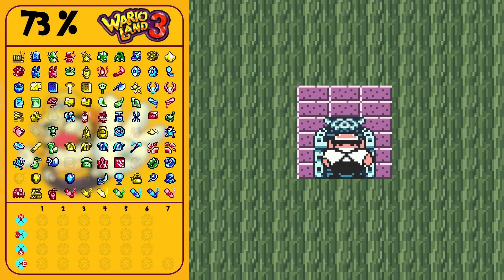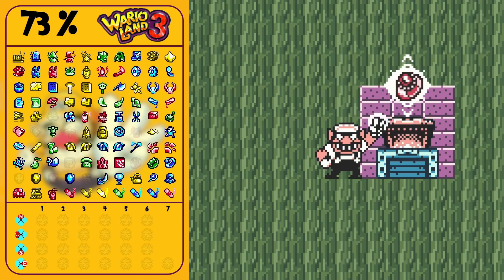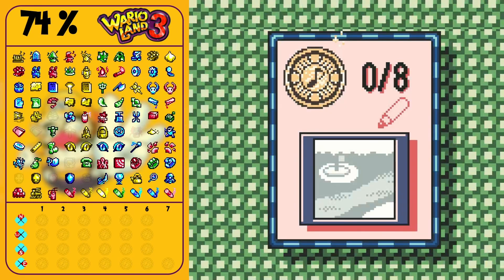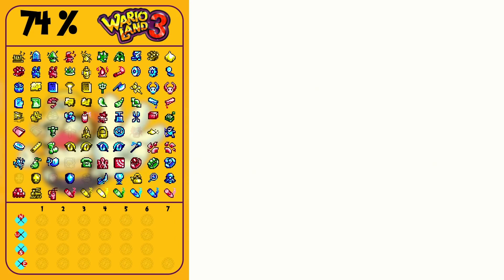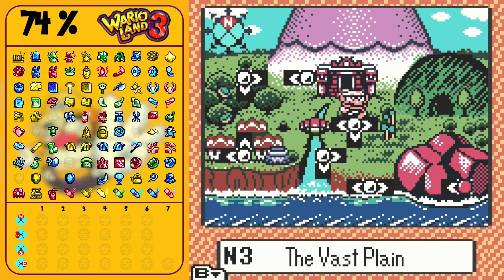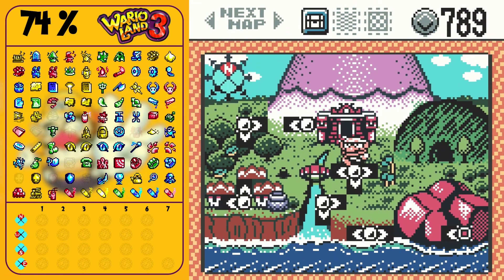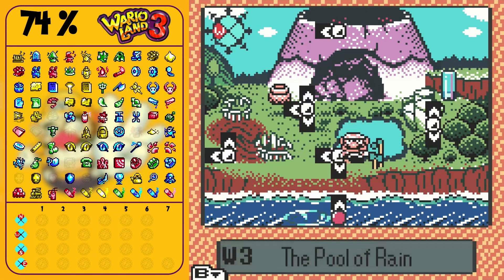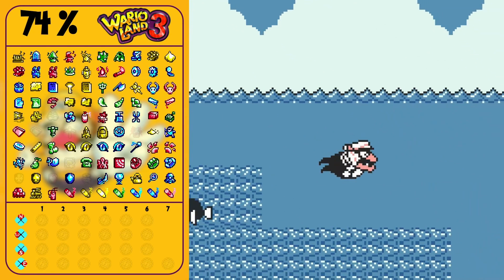That took some time. And what do I get out of it? A red ring! Now I got all three rings. Will that do anything for me? Now let's get to the other one of the chemicals — that is W5, beneath the waves.